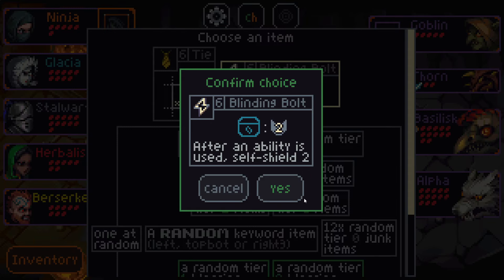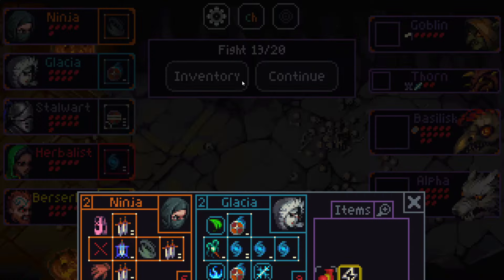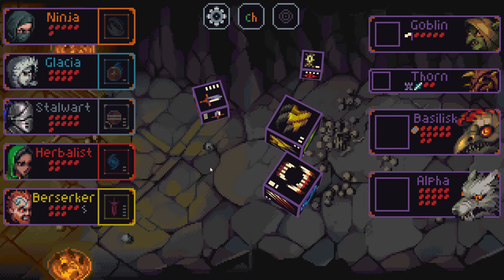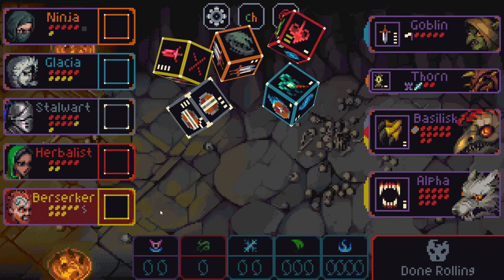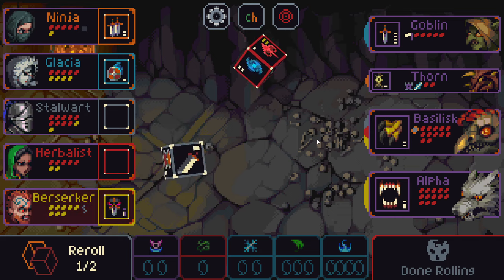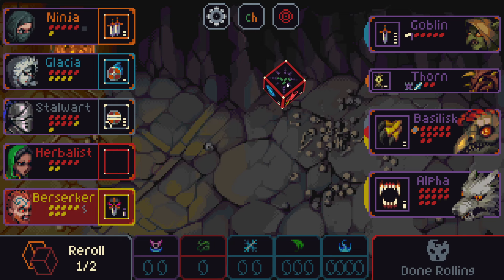I'm not gonna read all that. I'm just gonna take the Blinding Bolt here, I think. Blinding Bolt on Berserker — pretty solid, especially with Vine. For two mana, we can block four damage, so we can make those pain sides very easy to use. Although if they give me Deathwitch, I'll take a Deathwitch side here, I suppose.